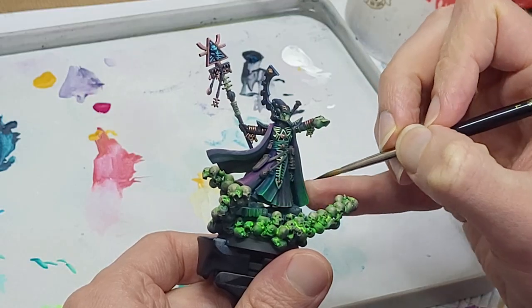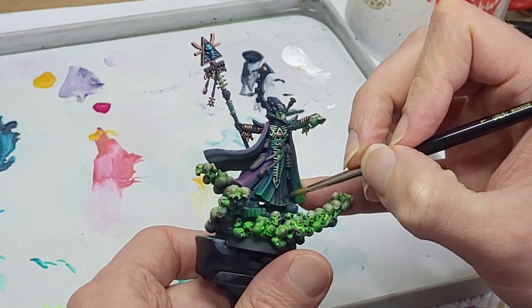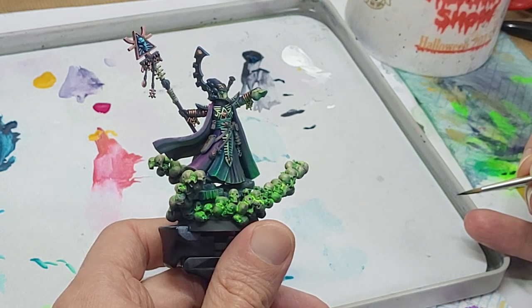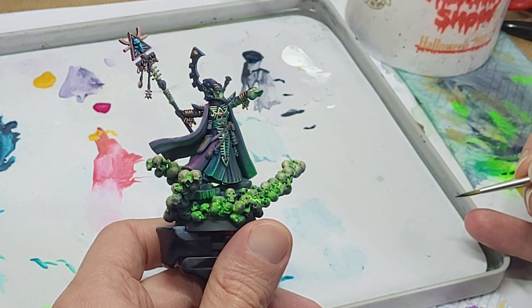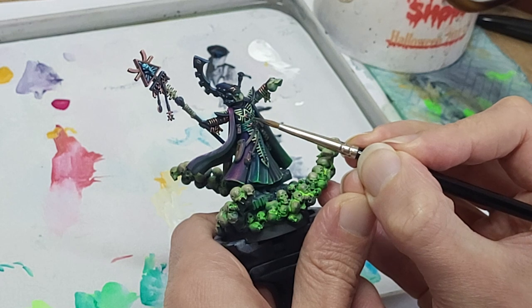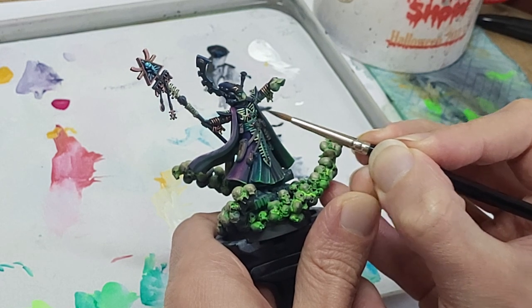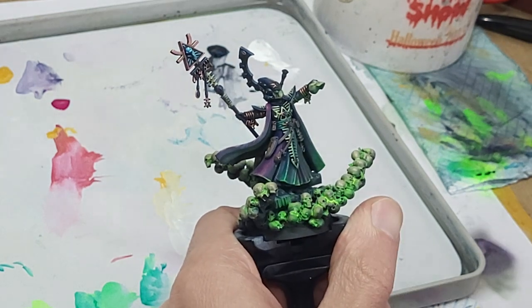This is the stage that really lifts OSL from okay looking to good looking. Take your time, and importantly, think about your materials. All Eldrad's bling will catch the light more obviously than his matte and dark clothing, so add some specular dots of light there too.